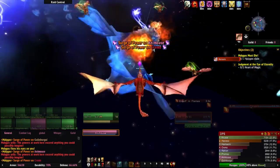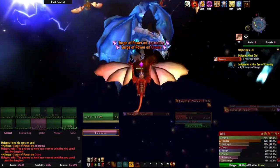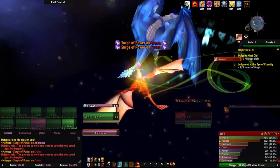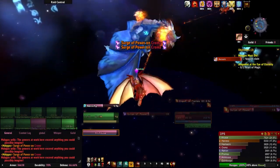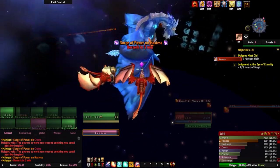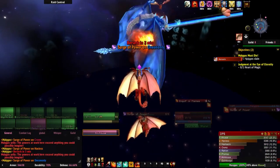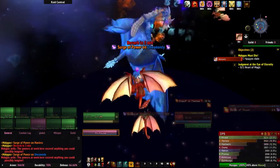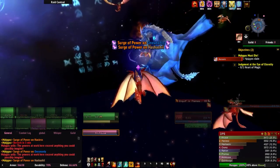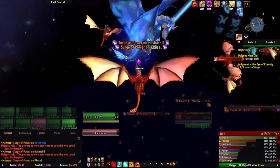Ability number 5 is Flame Shield — a very important finishing move to protect your drake, reducing all damage taken by 80%, lasting 6 seconds at max combo points with a 30 second cooldown. If you are targeted by Malygos' Surge of Power, which deals 12,000 arcane damage every half second and 5,000 arcane damage to anyone near you, you must use Flame Shield to survive — otherwise it will kill you. Ability number 6 is Blazing Speed, which increases your drake's flight speed by 500% for 6 seconds with a 30 second cooldown. This can be used to escape a Static Field.